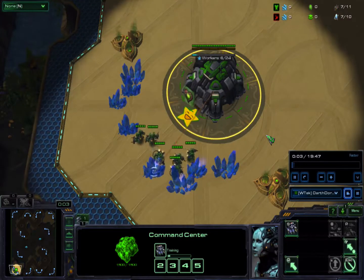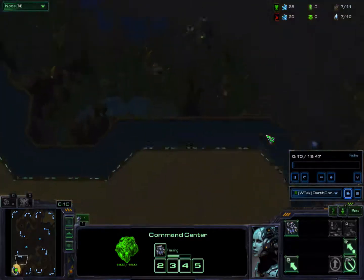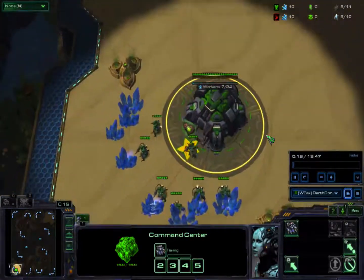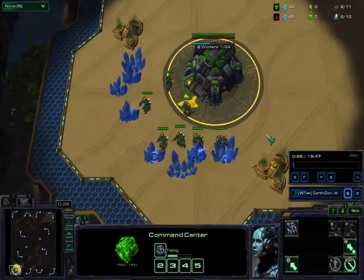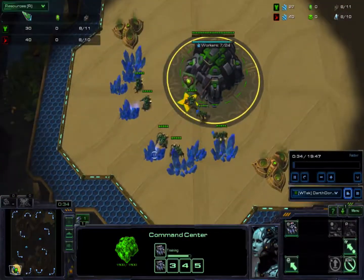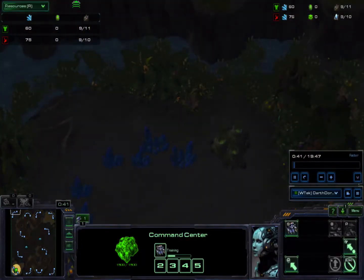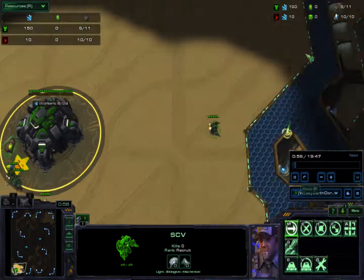Hey everyone and welcome. Today we're going to be playing StarCraft 2 against Protoss. This is a simple opener to finish the game in 20 minutes. It works on a 2-2 timing push — you work on 2-2 upgrades and then push out to completely destroy the Protoss army. Storms will be too few at this point, so it will be a sweeping win.